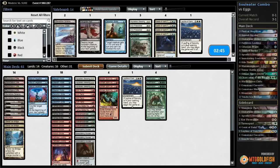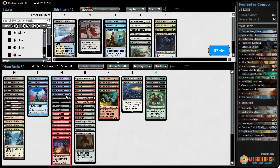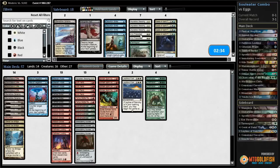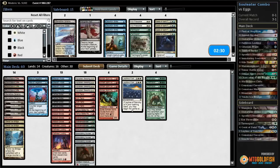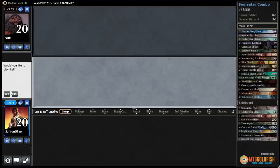For sideboarding, I guess we can bring in Leyline of Sanctity and probably go down Apostle's Blessing. Actually, Distortion Strike is probably even worse because I don't think our opponent is going to be blocking. Let's leave the Apostle's Blessings in and just try it like that. Hope we get an aggressive start. That was a rough mulligan. All right, we play first.